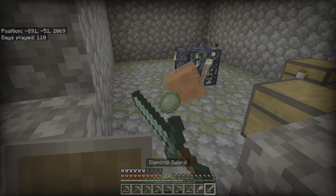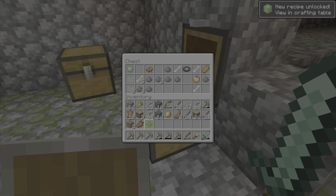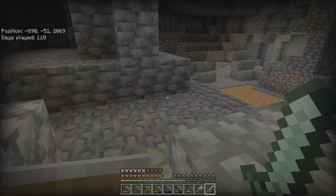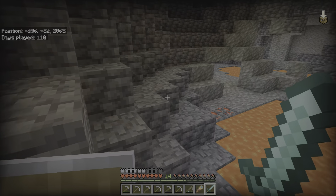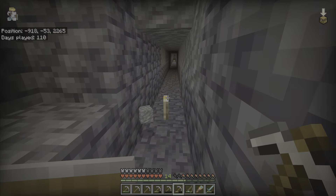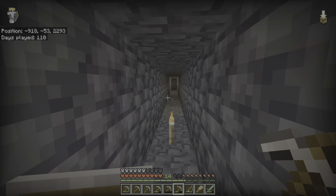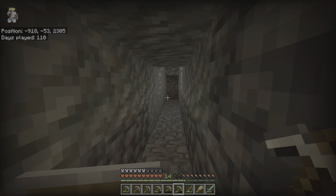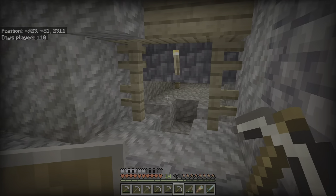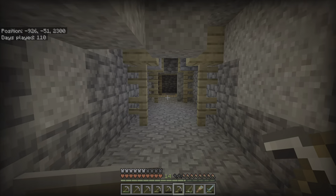There's also a zombie spawner here. I already know the location of this stuff so I'm not too quick on collecting it, at least for now. The second mine shaft I found is just down the end of here, where I made a little unique entrance way.